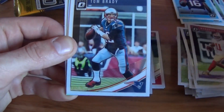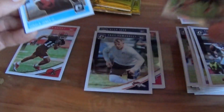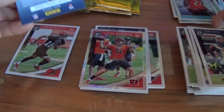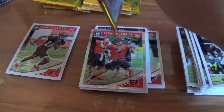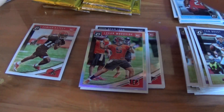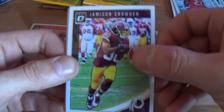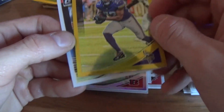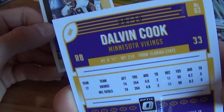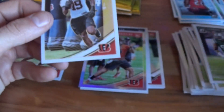Mike Evans, Tom Brady, Logan Woodside hollow, and Ronald Jones — never heard of that Logan Woodside guy, who knows if he's still on the team. Jameson Crowder, Leonard Williams — oh, is this a gold Dalvin Cook? Nice, 9 out of 10, short print! That's a beauty. And an Auden Tate rookie. We've been getting a couple of good numbered cards.